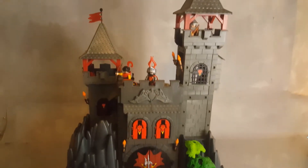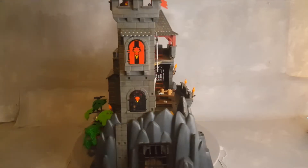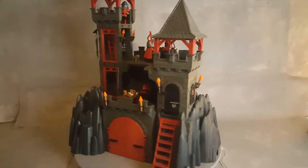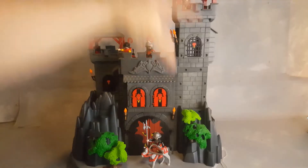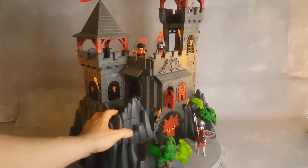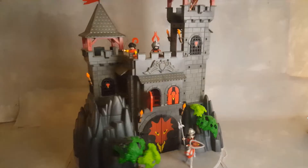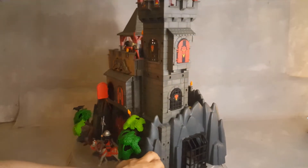Set 3269, the Red Dragon Fortress, built on a rock. The bottom of the castle is a rock, which is really awesome. It has four characters and an intricate tower — possibly the most intricate Playmobil has ever made. This set sells for around 270 dollars.